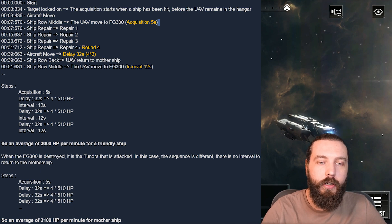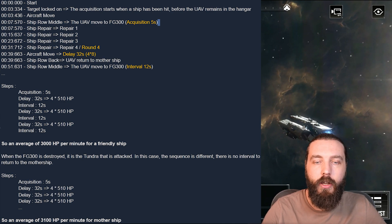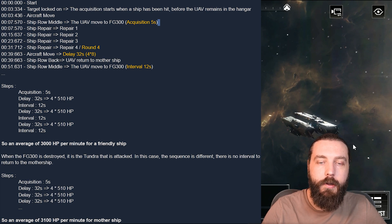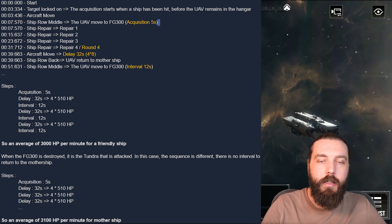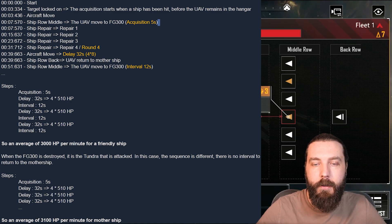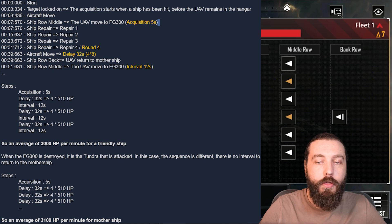At 3.436 seconds we have the aircraft move. Then at around 7.5 seconds the UAV moves to the FG300 with an acquisition of five seconds. At 7.57 seconds we start seeing the ship repair — repair cycle one starts at 510 HP. At 15.6 seconds repair two, at 23.6 seconds repair three — those five-second intervals include movement time. At 31.7 seconds we have the final repair with aircraft move — a total delay of 32 seconds.